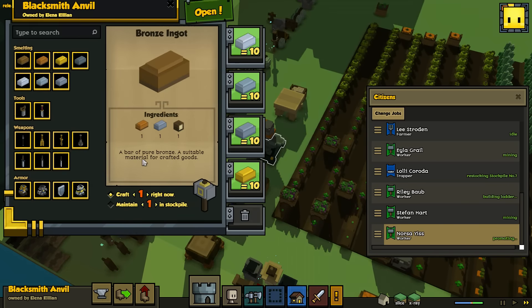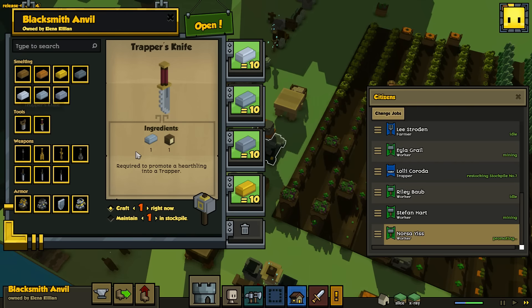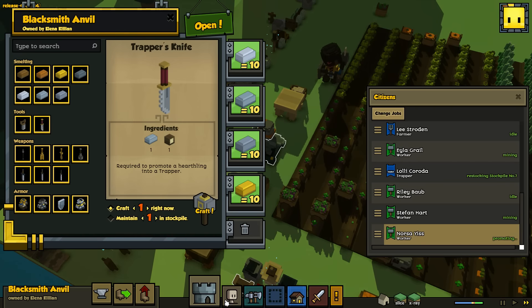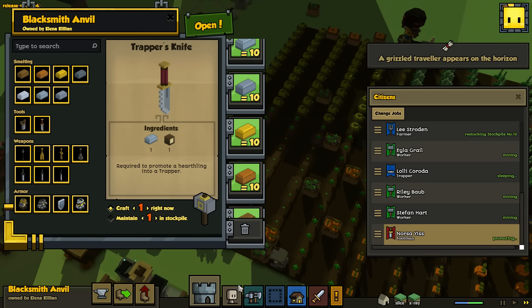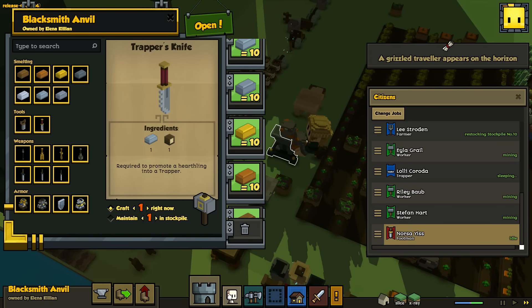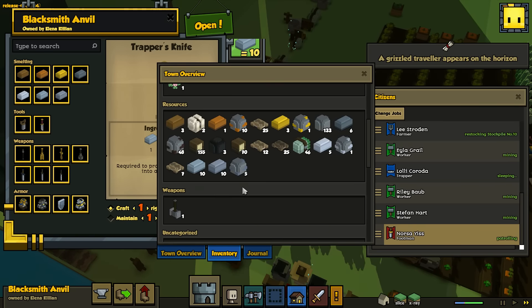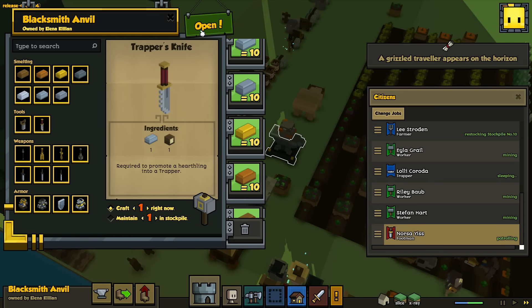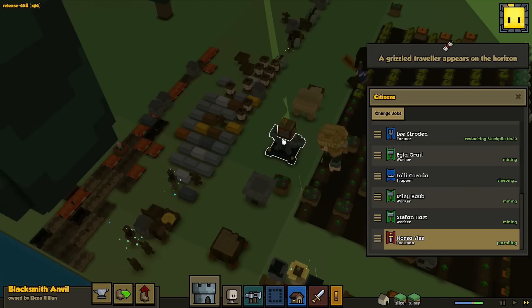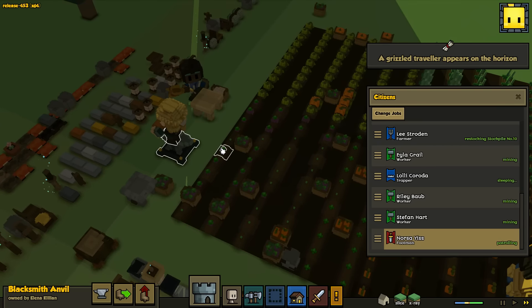What do we actually need for the knife? We need one steel ingot, one wood. What do we have in our inventory currently? We should have some steel, I imagine. Yeah, we have loads. She's just doing something else right now - she'll finish that, then when she's done, she'll make the blade.